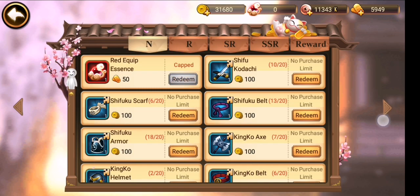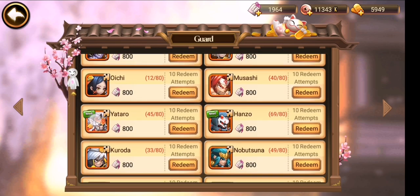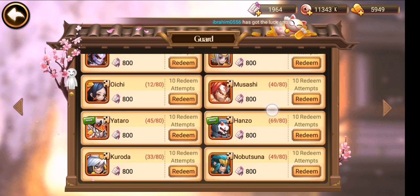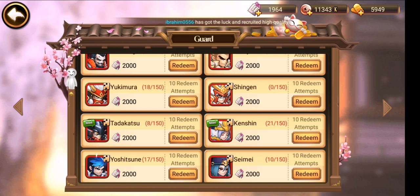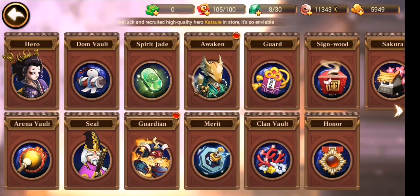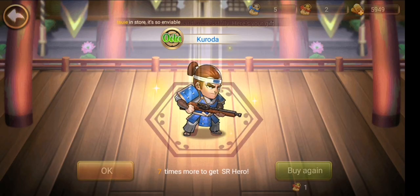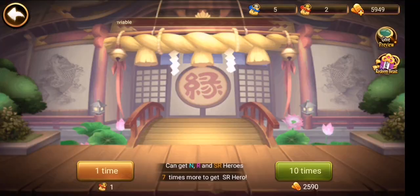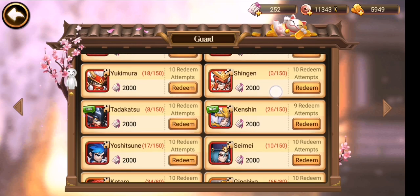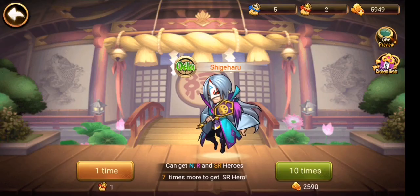So the first thing is, when you reach level 60, you will unlock this SSR hero draw. Don't waste your gold to make the draw. At the same time, you can buy the Red Hero Shard in the shop. Because before I reached level 60, I used all my points to buy the SSR hero, since I'm playing these two heroes in my team. When I reached level 60, I realized I can actually buy these Red Hero Shards, but I didn't have enough points.